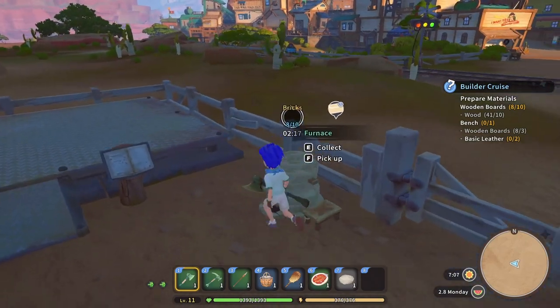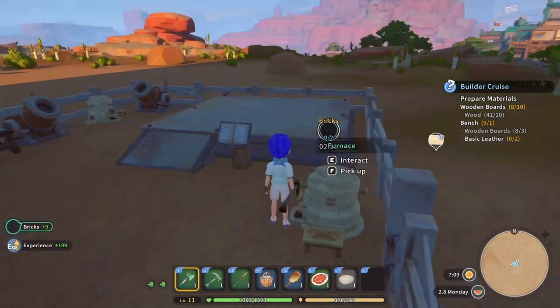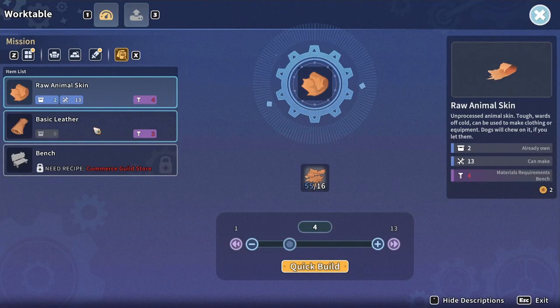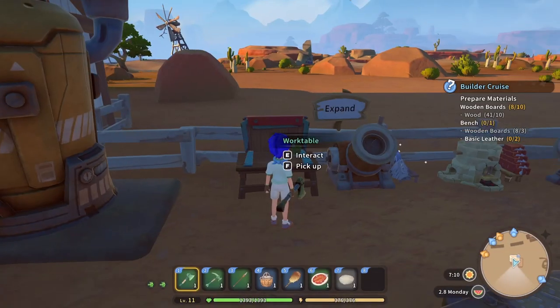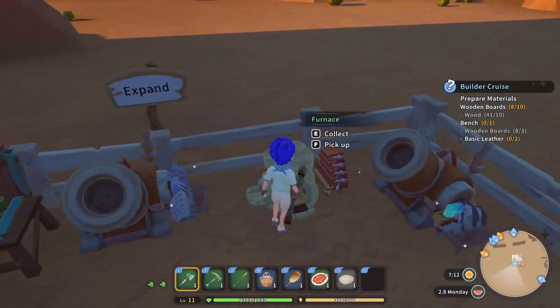I definitely need bricks here. We need basic leather, and we need salt for that, but we have salt. We need raw animal skin — I need four more raw animal skins. We can buy them at the Wandering Why store. It doesn't say which animals. I'm going to assume probably Yakmouth is probably the best source of that.